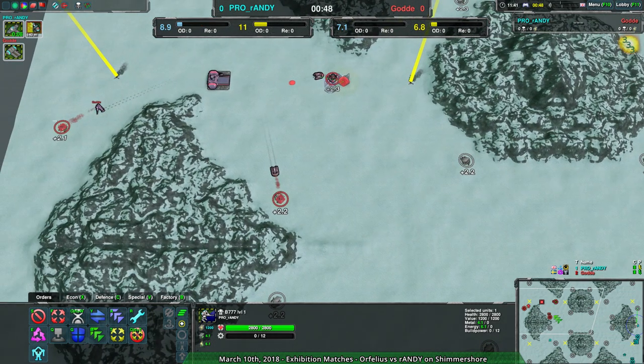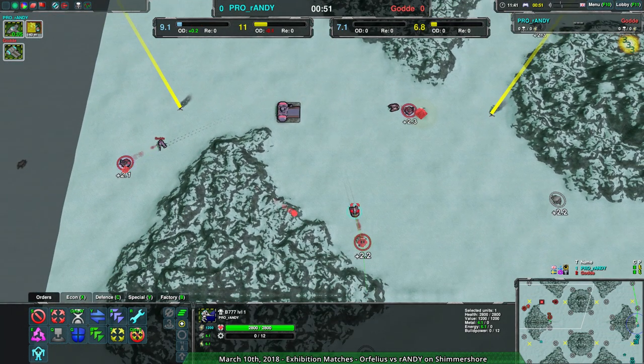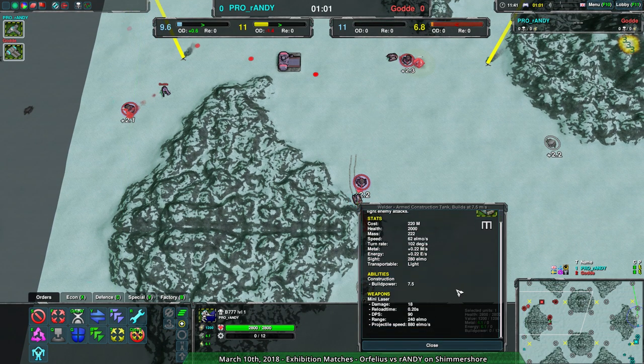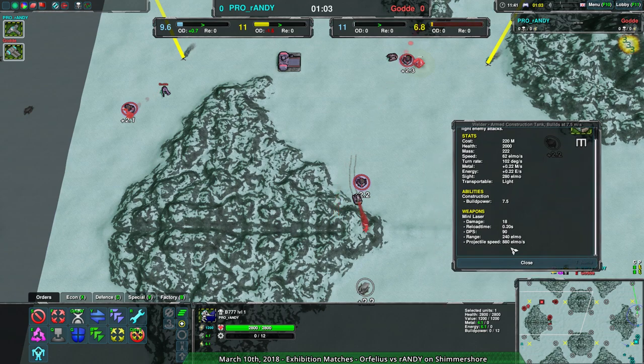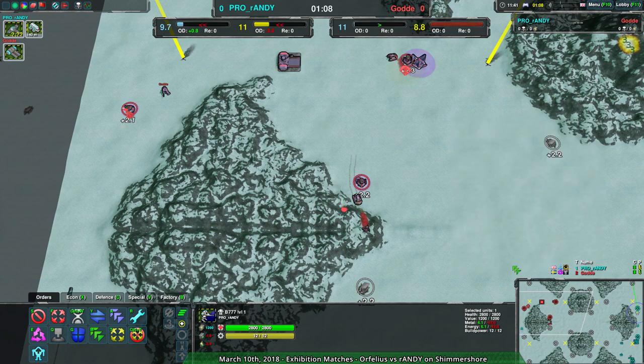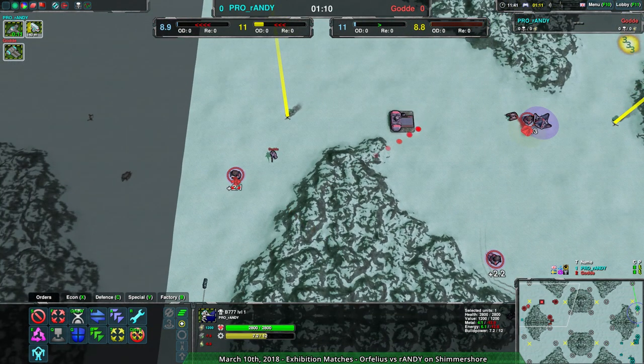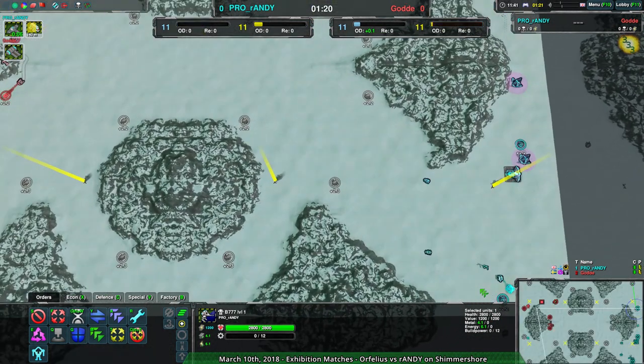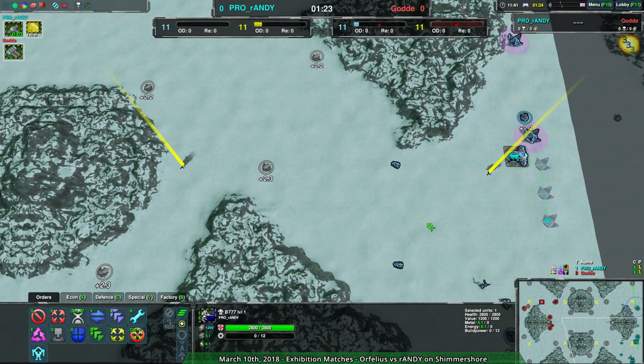On the other hand, Gota is being very aggressive, going out very early with welders, which have been buffed recently quite a bit. They're essentially almost a raider — able to defend themselves reasonably well, dealing 90 damage a second, which is enough to get rid of a scorcher in a couple seconds. The scorcher might have dealt 100 damage on a 2000 health unit — not a big deal. So Gota is starting out quite strong and aggressively while Randy is just trying to make sure they don't get hit back.